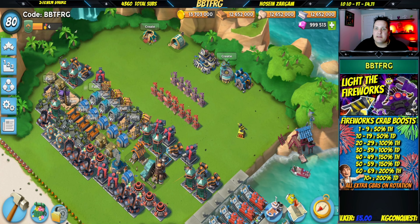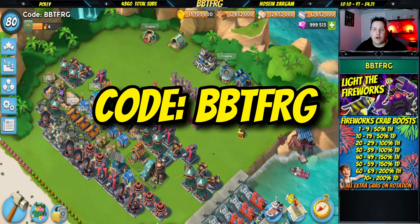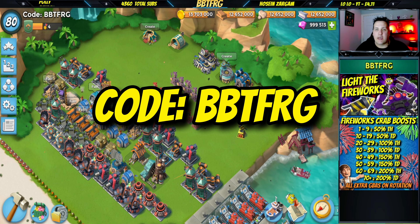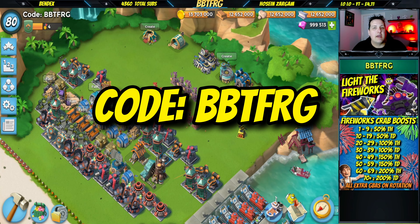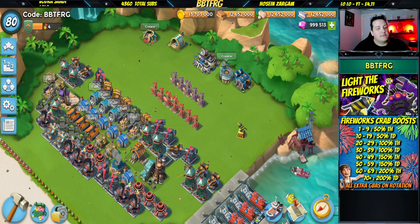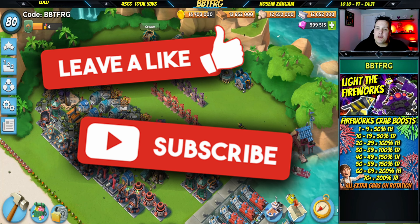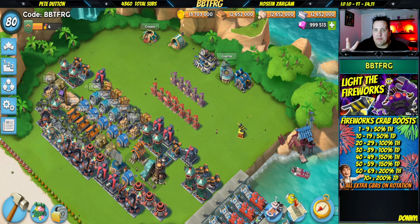I'll leave a link down there for you on your way out. Don't forget to plug our creator code BBTFRG in the creative boost box — every little bit helps and we really appreciate it. Leave us a like, and if you haven't already, make sure you subscribe for more Boom Beach content. Catch you next time guys — happy crabbing!